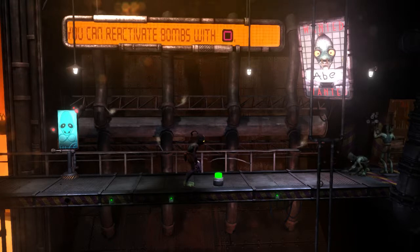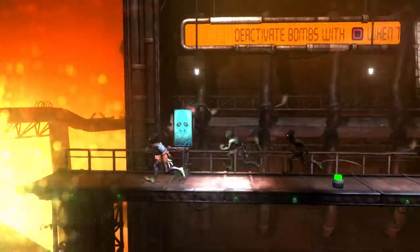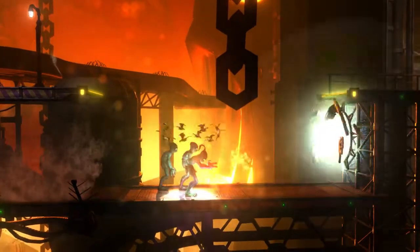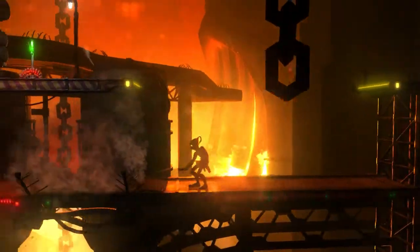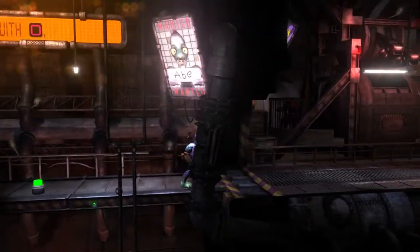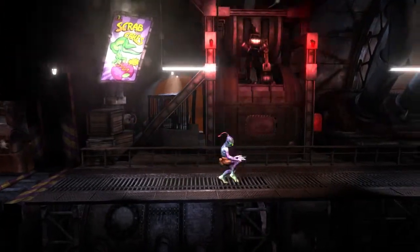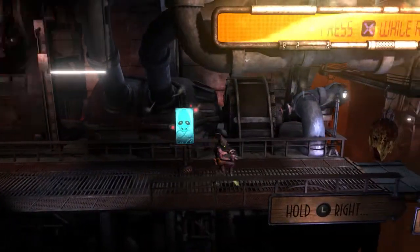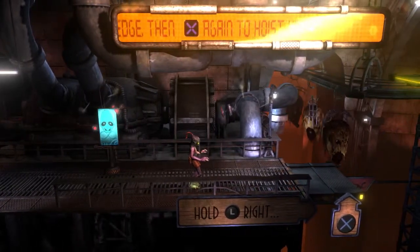I gotta press it a little earlier. Wait for those first to come back. Again — pressed triangle. Already getting a little frustrated. Alright, no checkpoint. Press X while running to a higher ledge and X again to hoist up. That glare is really annoying.